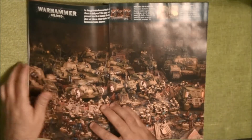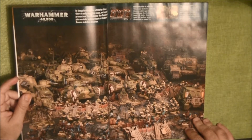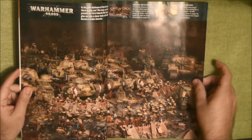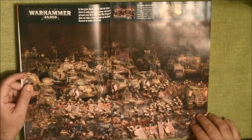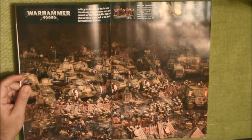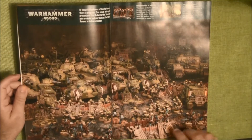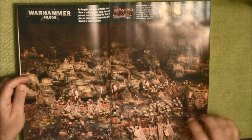We start with 40k, and you see here we have a very nice army. I still have not seen anything about Apocalypse yet in the White Dwarf, so I guess it'll come in the next number. But here we can see this is an Apocalypse-sized army of Imperial Guard — a lot of tanks. At least there is one, two, three, four, five, six, seven super-heavies — there's a lot of super-heavies here.